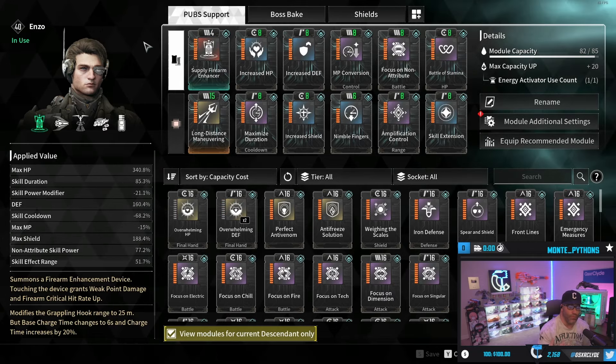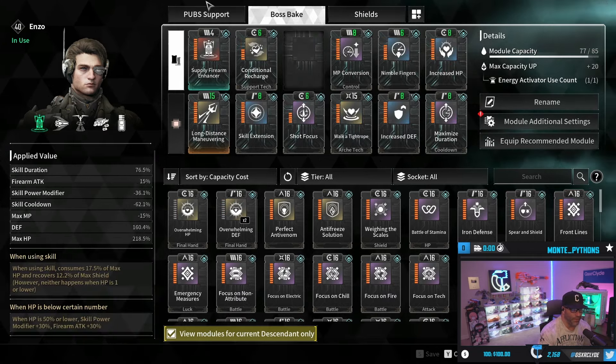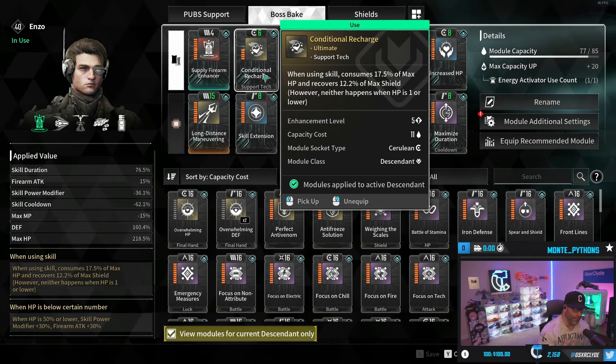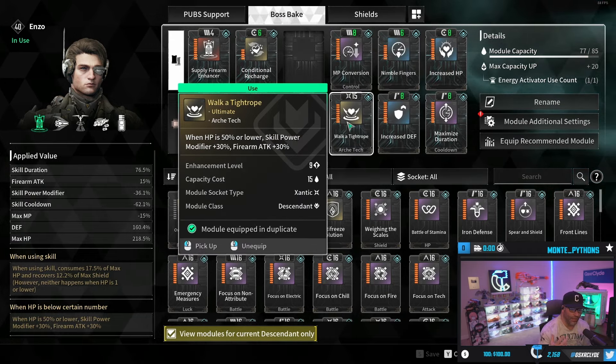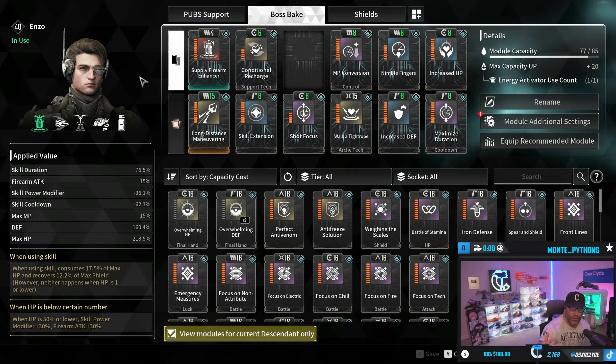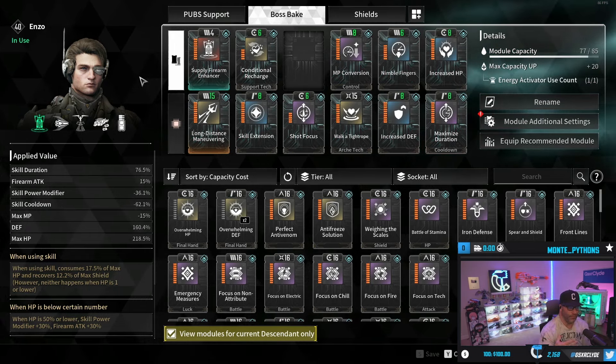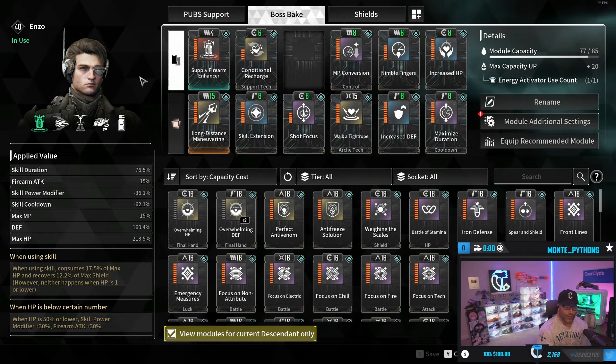Some Enzos take off Fire Priority and run Edging Shot, but I like playing into the fire damage of this weapon. I also came up with a boss bake build: putting on Shot Focus, Walk the Tightrope, and Conditional Recharge - dropping your HP while using abilities right before the boss comes out, then easily proccing Walk the Tightrope to increase damage by 30% firearm attack using Shot Focus. That's kind of an all-in approach for a sub-minute or 30-second kill.